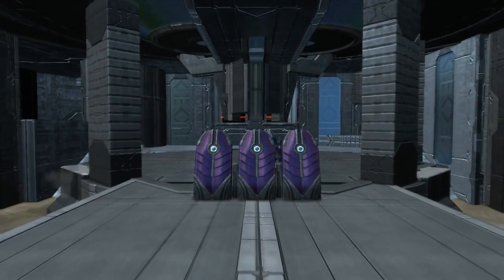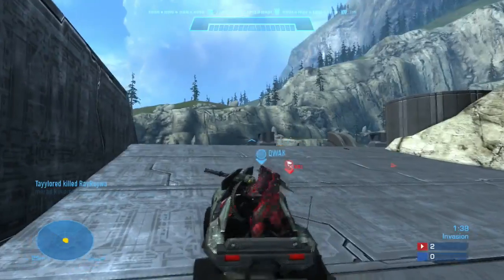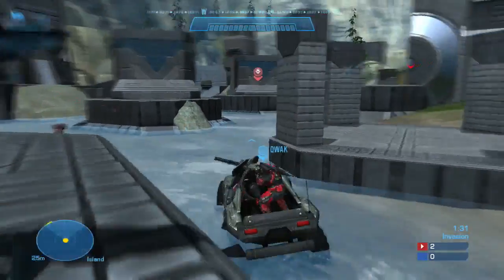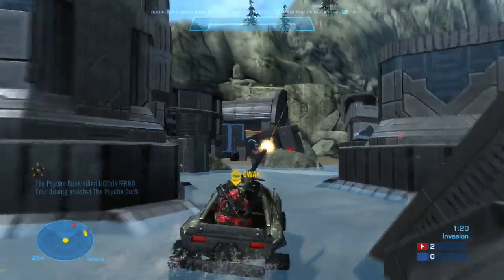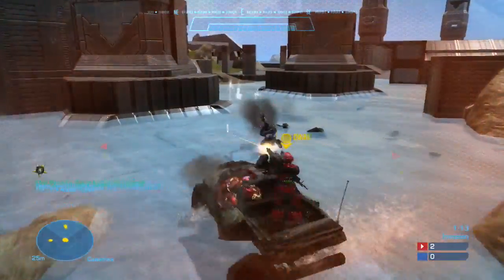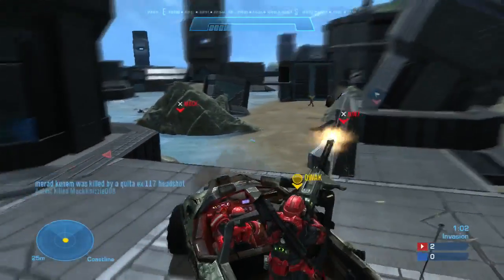With the second and third tier opening up, you have a lot of interesting gameplay with the core housed in this circular structure that's really inspired by Spire, and it just has a lot of interesting gameplay. Elites are really encouraged to be aggressive on this map — they want to push out — where Spartans want to group up and focus on one side to pull elites out of their power positions. Me and Duck had a really great hog run this game — one of my most memorable hog runs in Invasion — though it's just a shame we couldn't capture the core in the end.